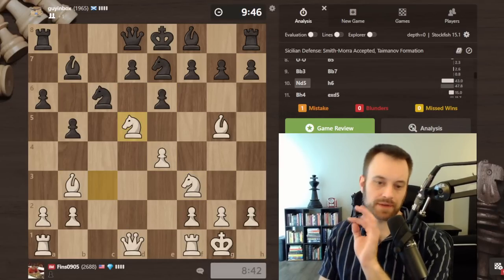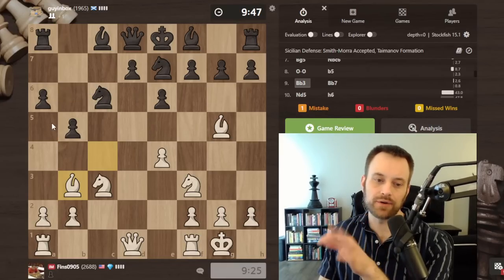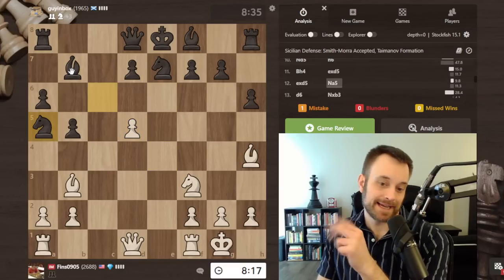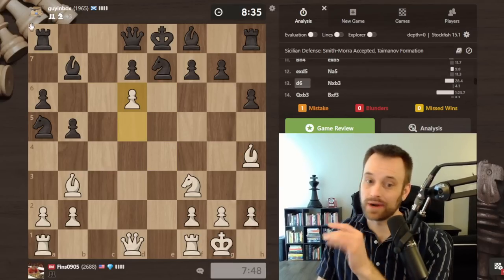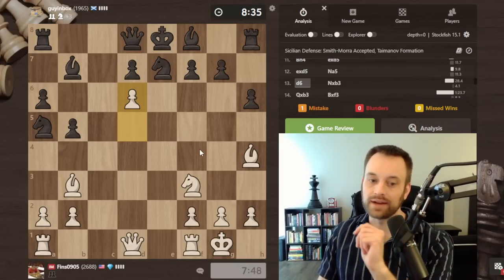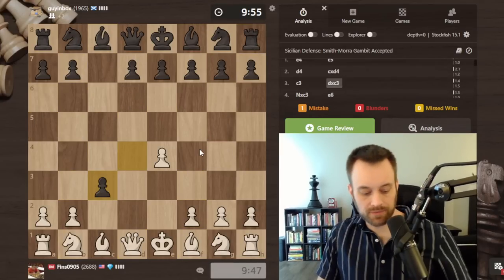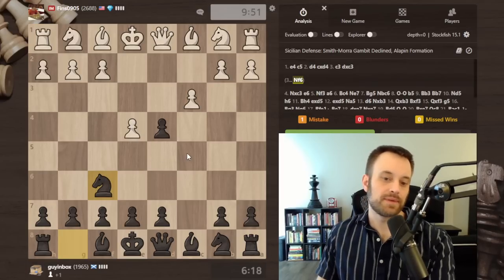I think knight a5 might be the move here — that's often thrown in to chase the bishop before putting the bishop on b7. So that will be something to look into. By the time we get here, this is looking borderline lost for black. White regains the piece easily and it's just a question of can black castle in any logical way.